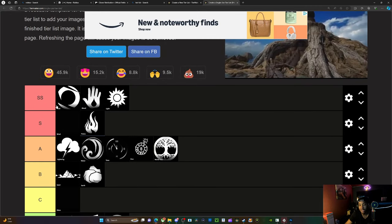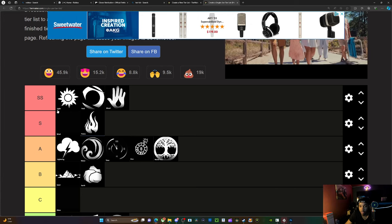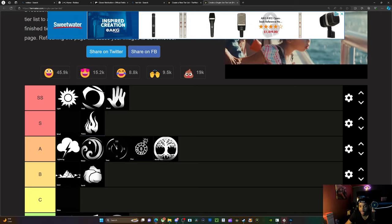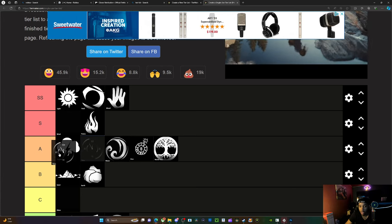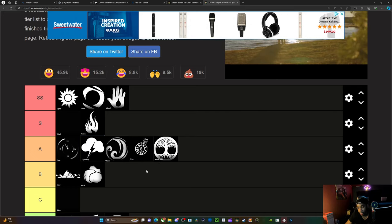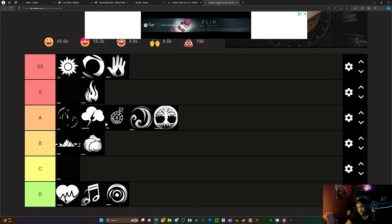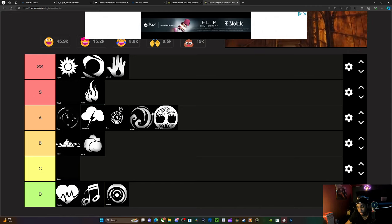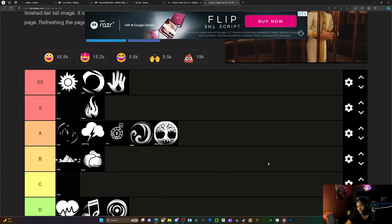Light magic sits at triple S threat honestly. If I rearrange these for damage output it goes: light, void, blood, flame, lightning, water, dice, world tree, sand, earth, slime. Time, lightning, dice, water, world tree — time is there too. These do zero to no damage: healing, melody, and spatial. Slime does a little damage and melody literally just buffs you.